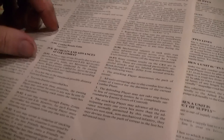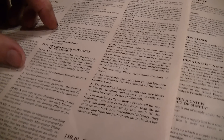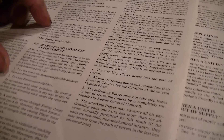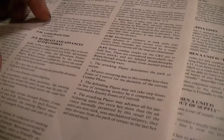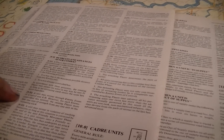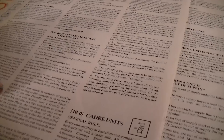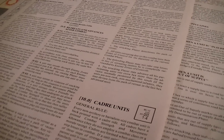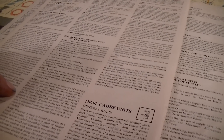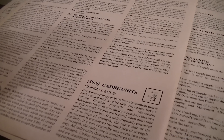If you have a retreat result and choose not to take step losses to reduce the retreat to zero, you must retreat the number of hexes indicated, going back the maximum possible distance to a non-enemy-controlled hex. You may retreat through enemy zones of control, but each zone of control you pass through costs another step from one unit in the retreating stack. You may retreat in violation of stacking limits as long as you correct it by the end of your next movement phase. If you retreat into an ongoing battle and there are adverse results, you're eliminated.